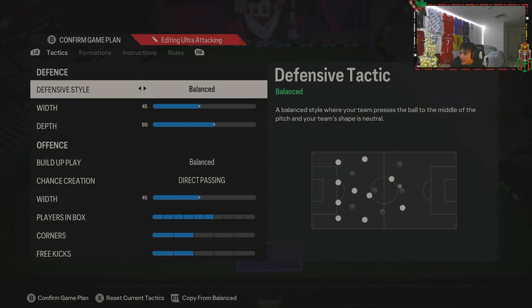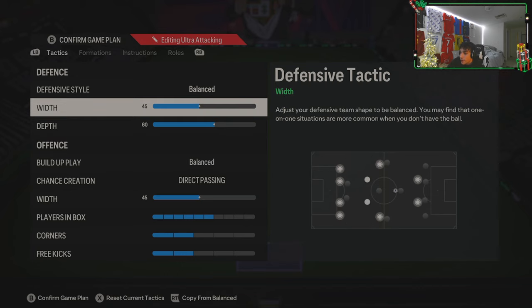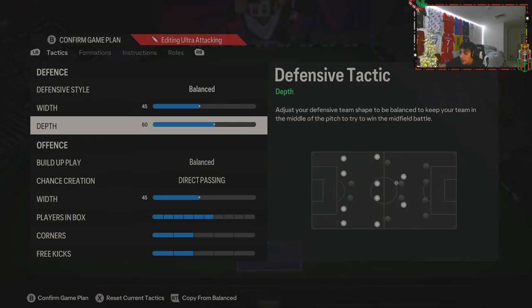Defensive style is balanced. 45 width, 60 depth. 72 depth is kind of nerfed — it still works if you're a really good player, but if you're not, you can get counterattacked very easily. So I prefer to drop it down to 60 now. 45 width just to keep it narrow. You don't want to spread yourself too thin in the middle, especially because now you can play up the middle a lot more.